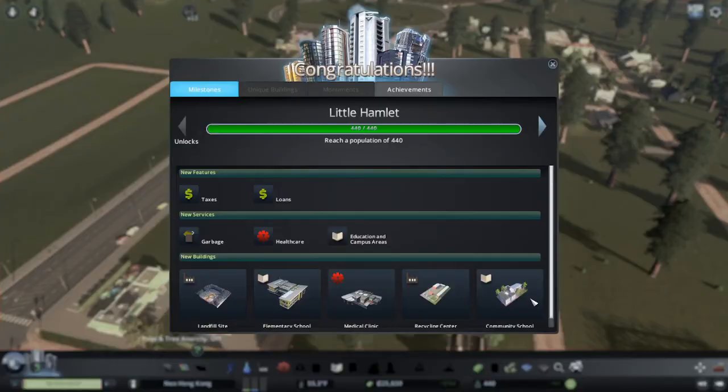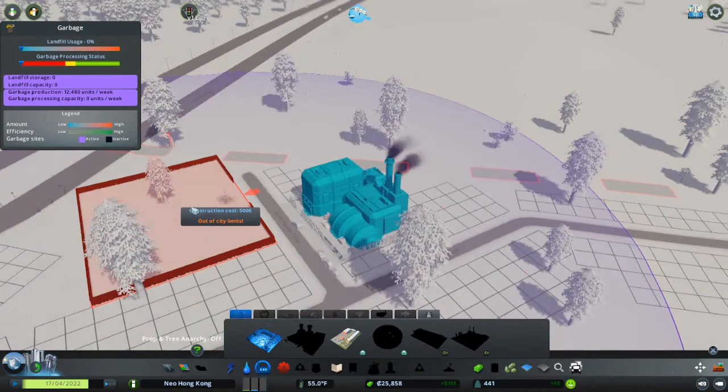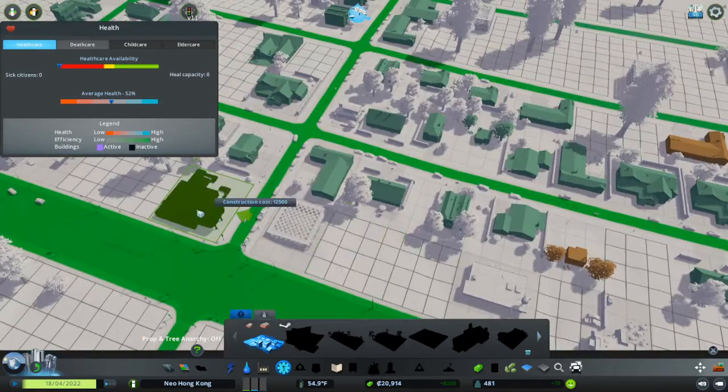Little hamlet unlocked. So we need garbage, healthcare, and education. First thing — water done. Garbage done. Medical — I have a decent amount of money. I'll put the medical clinic on the main road, sort of in the center of town.